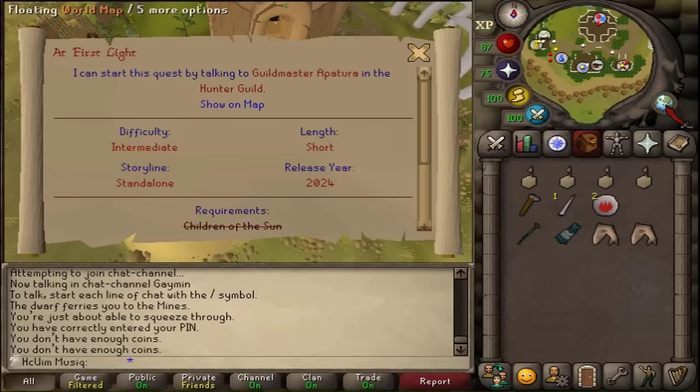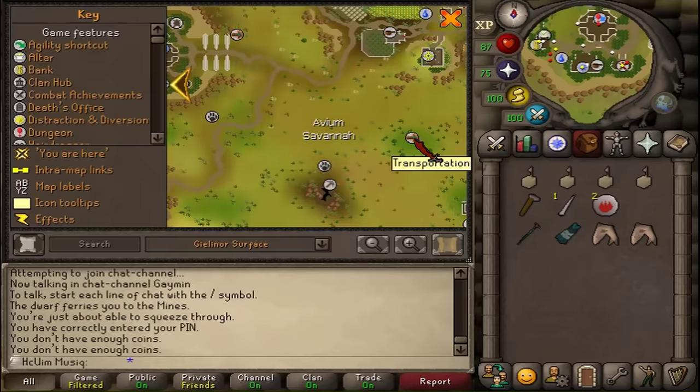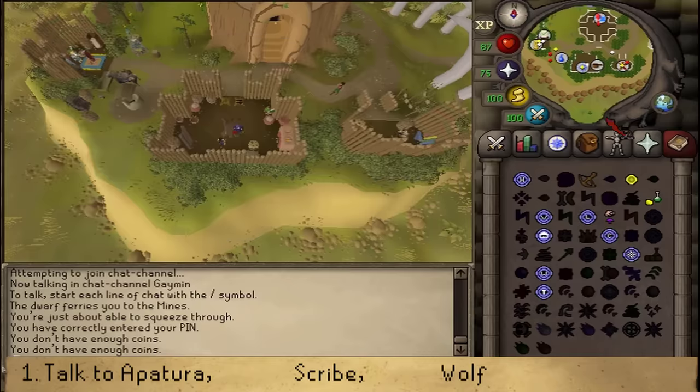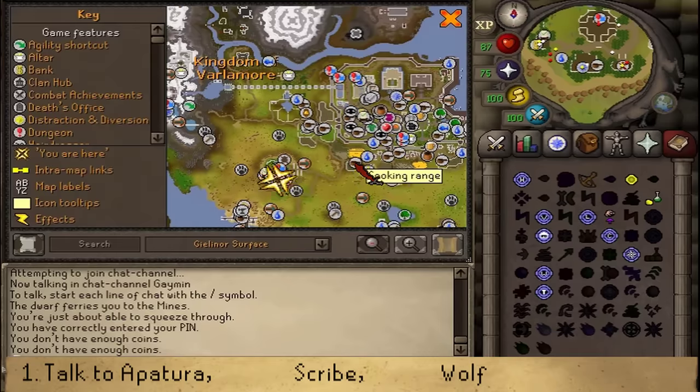If you haven't completed that quest, you could use the fairy ring code AJP and run west, or just simply run from the city. We'll start here in the Hunter's Guild in central Varlamore.